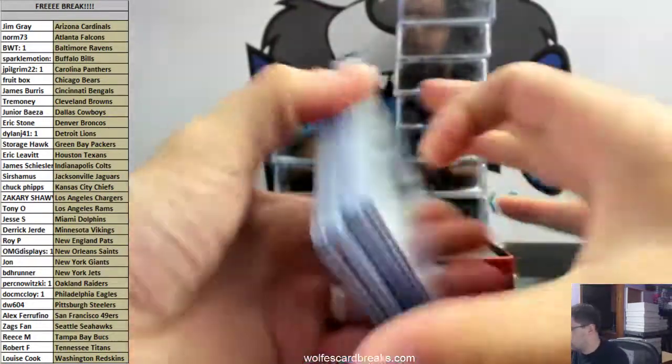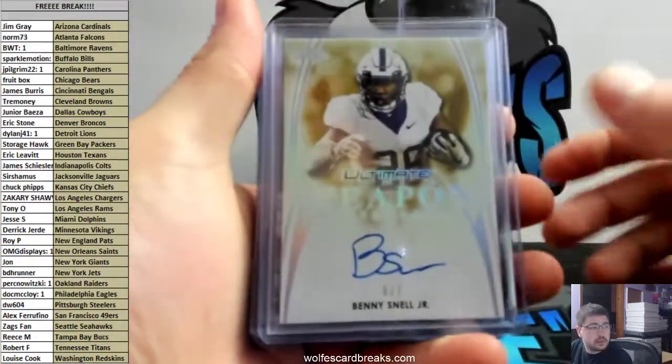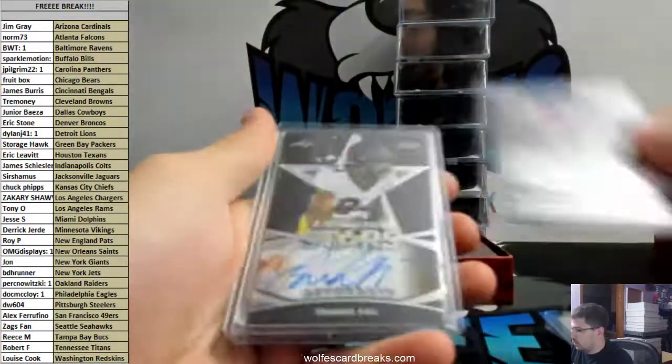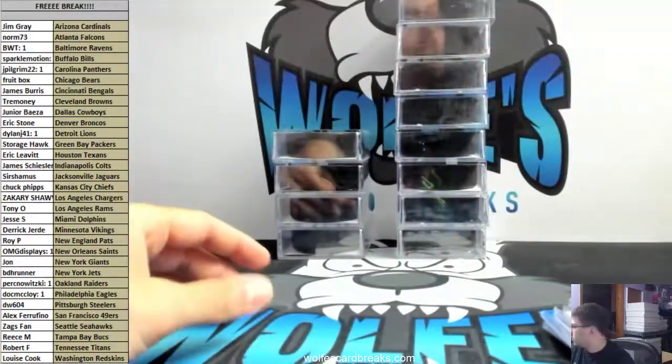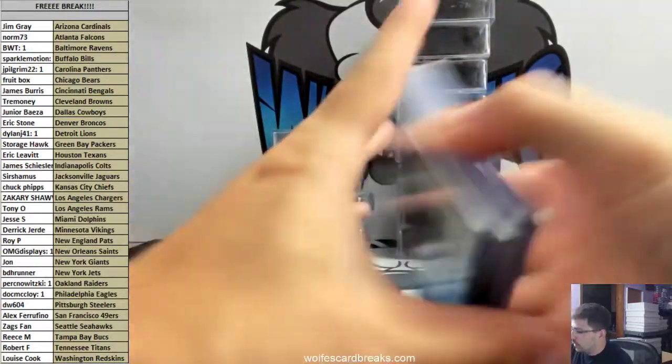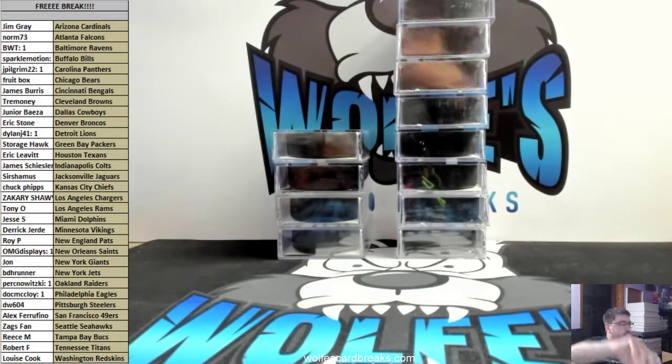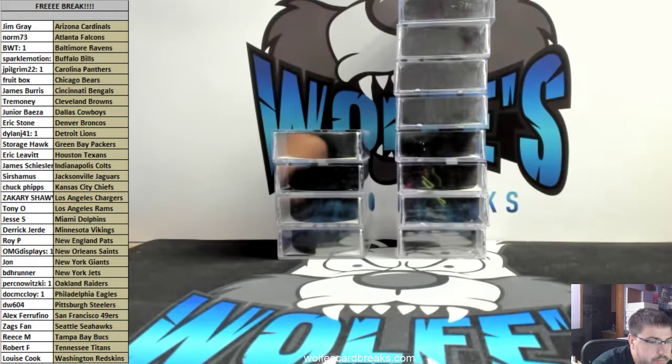Wow, these look nice — imagine hitting a nice Murray or Haskins or something on this card. They got some pretty sick ones — check out that triple auto, Murray, Jones, and Haskins triple. Benny Snell Jr. totally free, Pittsburgh Steelers, 6 out of 7. These look really cool, 5 hits per box. Yeah, we'll definitely have to get some breaks moving on this. Appreciate it guys, totally free — I know not everybody's gonna get a hit, but totally free nonetheless. Thanks for getting in on this.